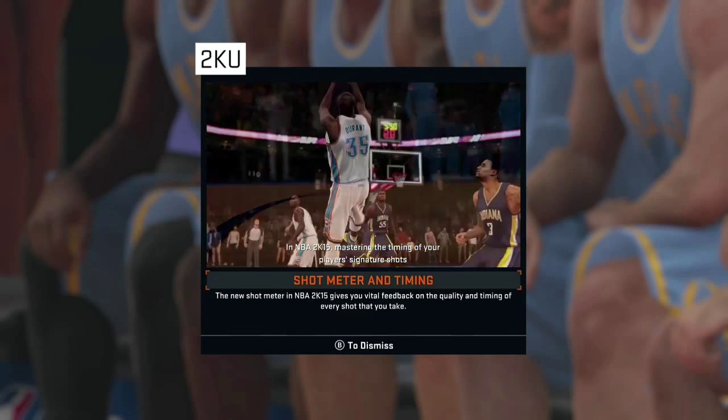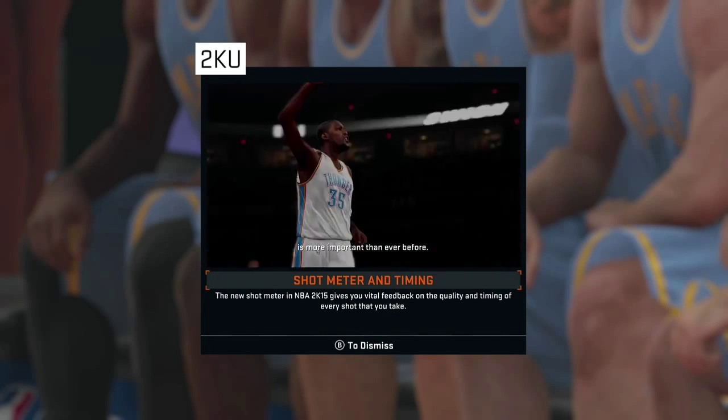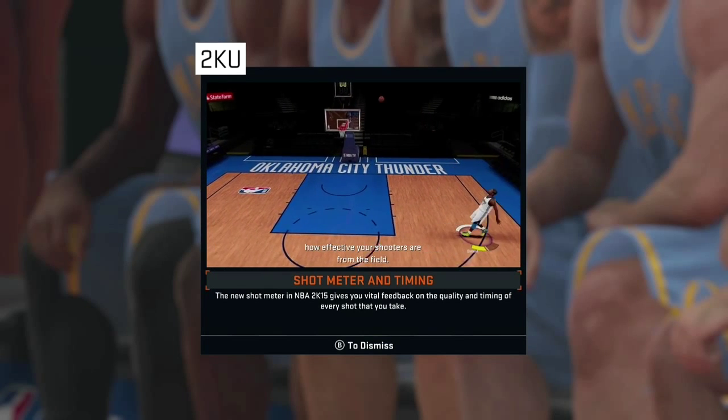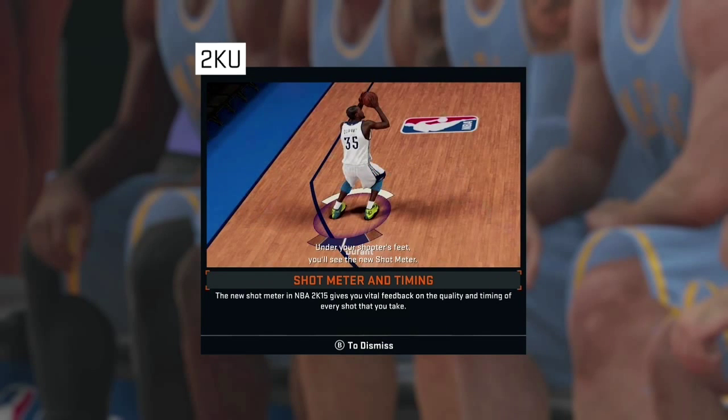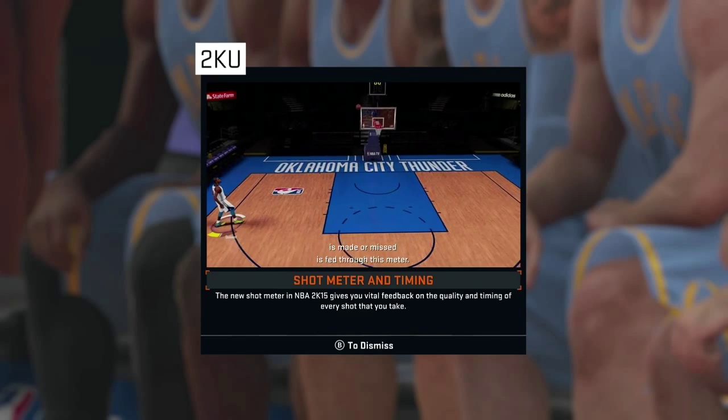In NBA 2K15, mastering the timing of your player's signature shots is more important than ever before. Now you, as the gamer, have complete control over how effective your shooters are from the field. On your shooter's feet, you'll see the new shot meter. Every factor that goes into deciding whether a jump shot is made or missed is fed through this meter.